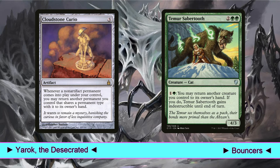Finally, Temur Sabertooth. For one and a green you may return another creature you control to its owner's hand. If you do, Temur Sabertooth gains indestructible until end of turn. The indestructible part is not so interesting, but for two mana we can bounce back a creature to our hand. So Temur Sabertooth is another value engine.